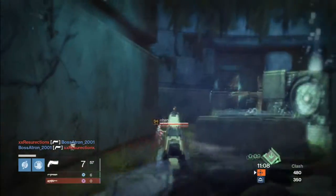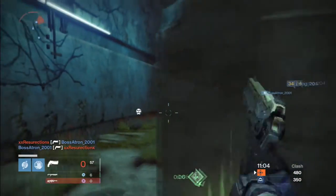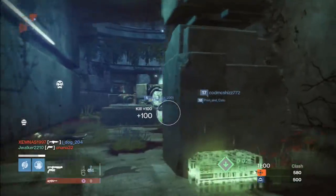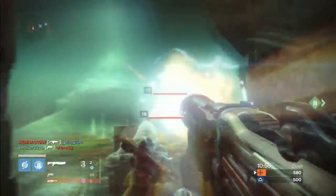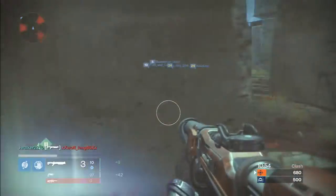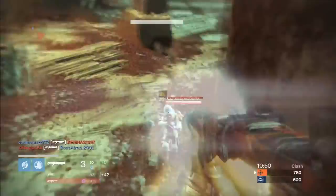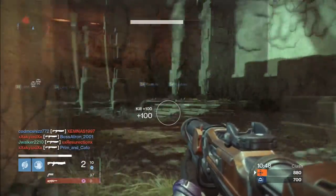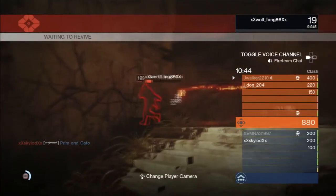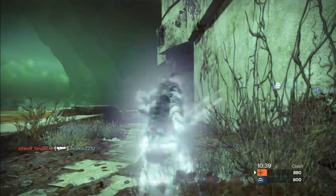If you saw what I just did, it's something that I like to do a lot — making use of the jump. Because a lot of people in Destiny do not know how to jump, and movement is a very big thing in Destiny. If he knew how to move properly, he probably wouldn't have gotten shotgunned in the face. And if I didn't know how to move properly, I wouldn't have been able to shotgun him in the face.